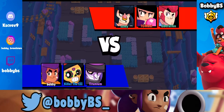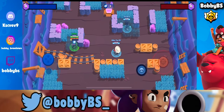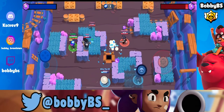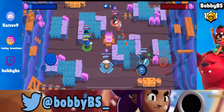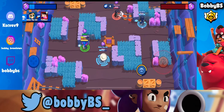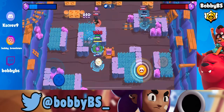Here we go into the first game. We're gonna be facing some European guys so we might have a little bit of delay — okay, we don't, which is perfect. We are going Shelly. I think they're running Colt, BB, Bull, which is a pretty good comp. Shelly does counter BB, which is part of what makes her so good. BB is one of the best brawlers in the game and the fact that you can counter it with Shelly is really really important.